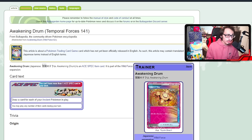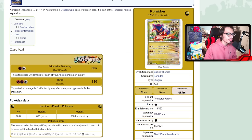Another key card is the brand new Ancient ace spec: Awakening Drum, which lets you draw a card for each of your Ancient Pokémon in play. While Future's ace spec is broken, this card is pretty good too. The main reason you play it is to fuel Roaring Moon's attack — you draw a bunch of cards, you have Sada to draw three, Radiant Greninja to draw more. But I think the main reason to play it is because it's another Ancient card you can burn and put in the discard pile.